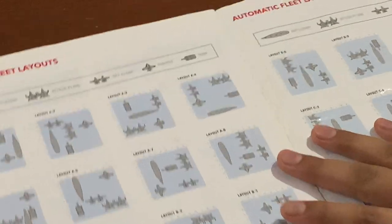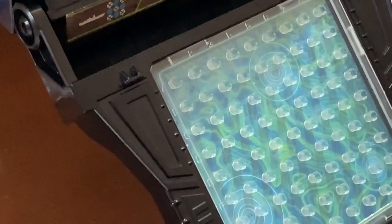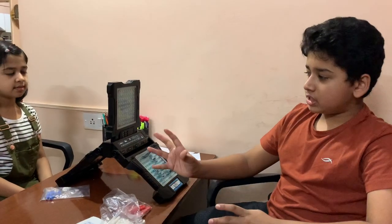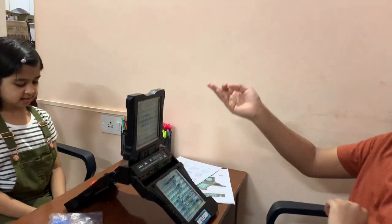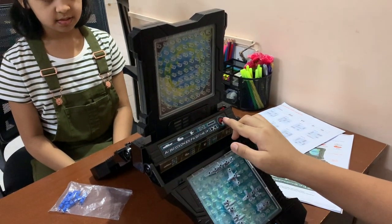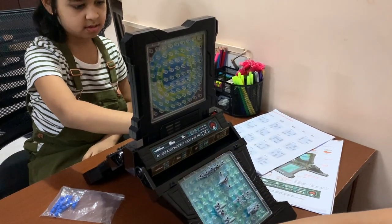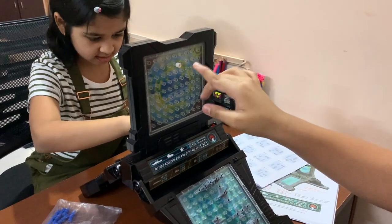We'll play with the automatic layout. I'll select one of the automatic layouts without showing my sister. Now it's my turn first - I will be randomly guessing coordinates to find where the other player's ship is. I missed at Bravo 5, so we place a white peg there to remember not to strike there again.